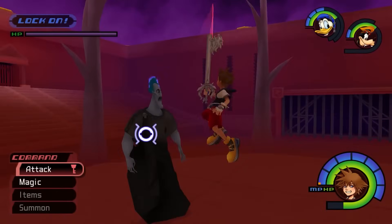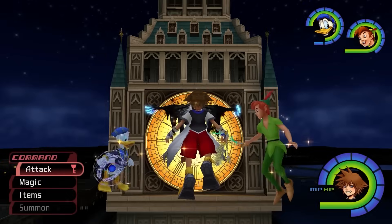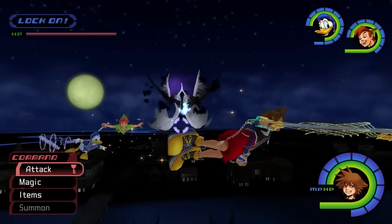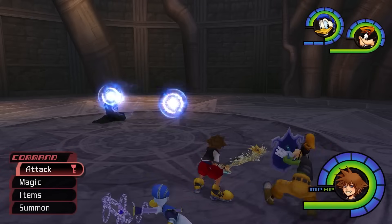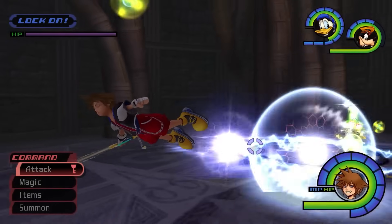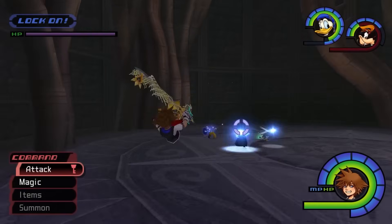Specific fights, such as those found in the Hades Cup, and superbosses like the Phantom, could pose a real problem. But aside from power levelling and upgrading equipment, there was one thing that players were able to do in order to instantly decrease the difficulty of these fights: unlock Aeroga.